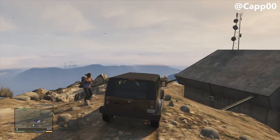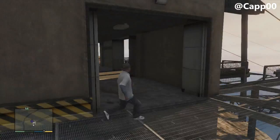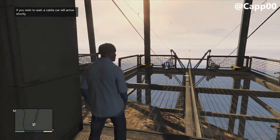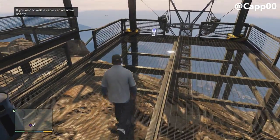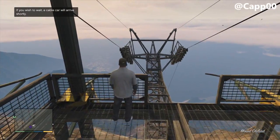For those people that are wanting to muscle out and get up there this way, that's the way to do it. Once you get to the very top, however method you took, all you have to do is walk into the outside platform there and you'll see it sitting right next to the edge of the rail. All you have to do is walk over the top of it and you've got it from then on.